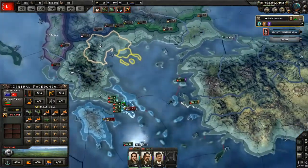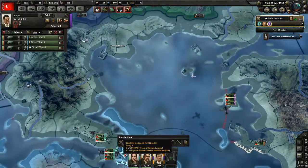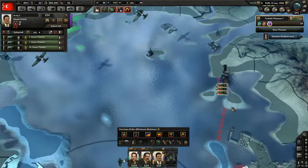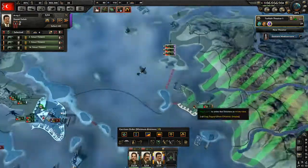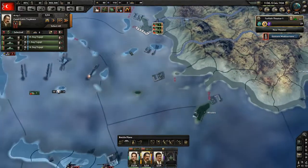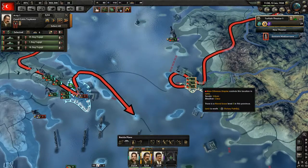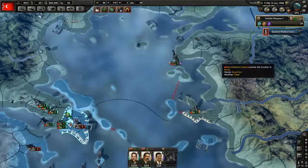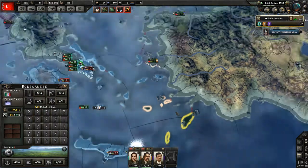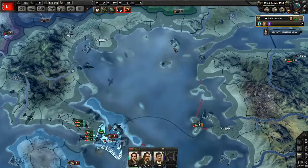You guys go here. I don't know, just go here. We want to grab that — Italy controls this. So now no more port for you. I can't get around that, so that's just gonna have to be it.